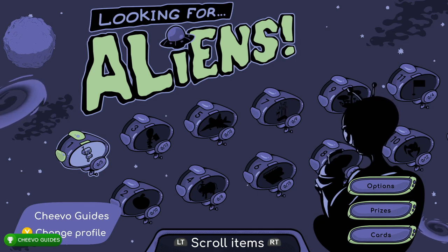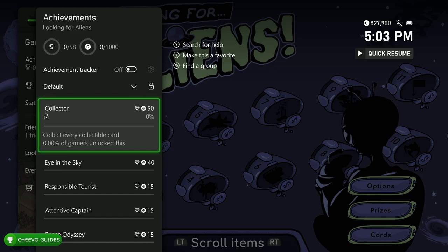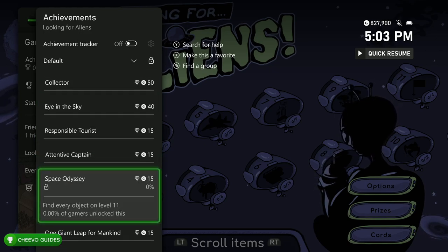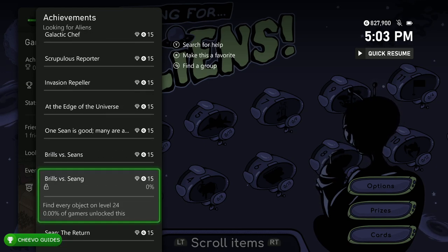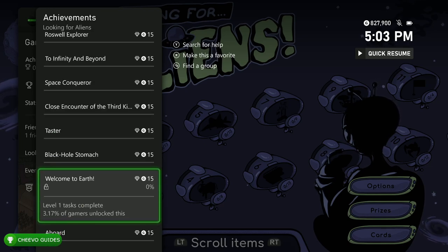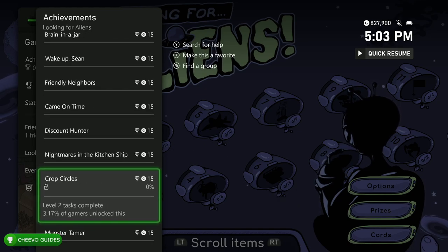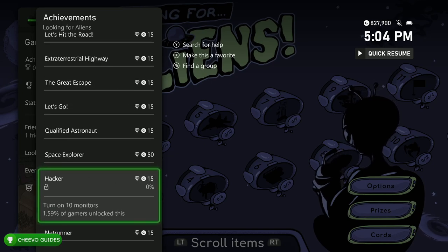I'll be showing you a cheat code today that's going to help you skip levels, making this a much easier completion. It does take a few minutes to skip through the full game and we do have some miscellaneous achievements to follow along with. On top of this being an easy 10-minute completion, the game is only $6.99 — I'll have a link in the description below. Most of the achievements are related to level progression, so once we get the cheat in it's going to unlock plenty of them.